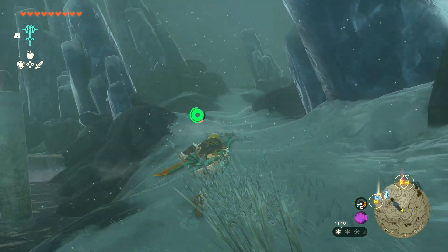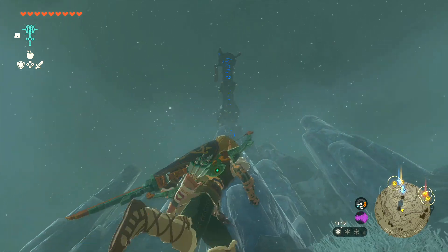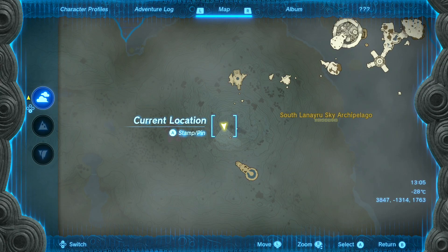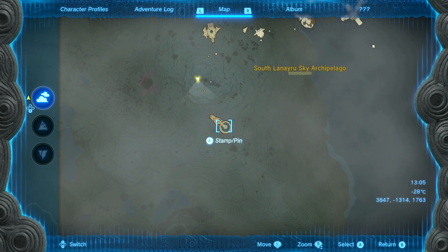First things first, you're going to want to head on up to the right-hand side here. Basically make your way to the tower up at the top. And once you're up here, you're going to want to go ahead and use the tower. I'm using the map here so you guys can see — we're going to be making our way over to this island just here.